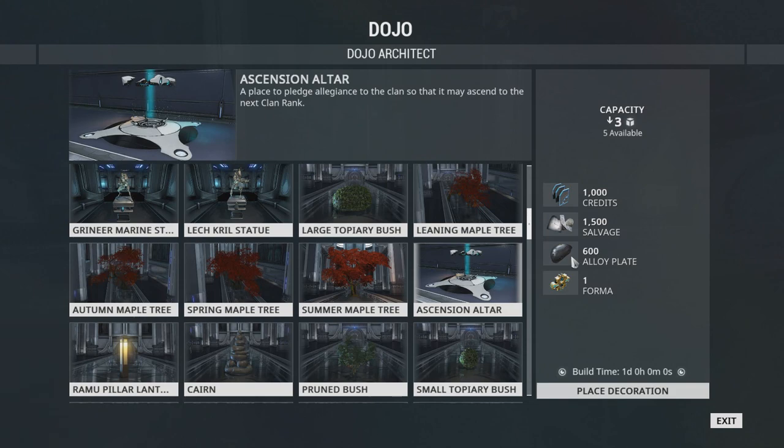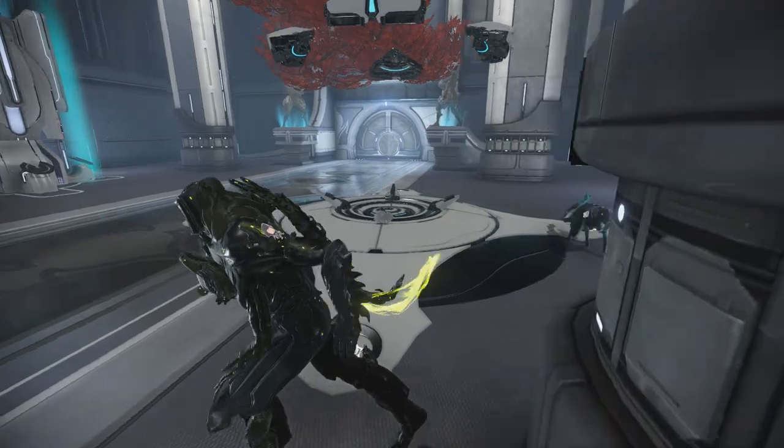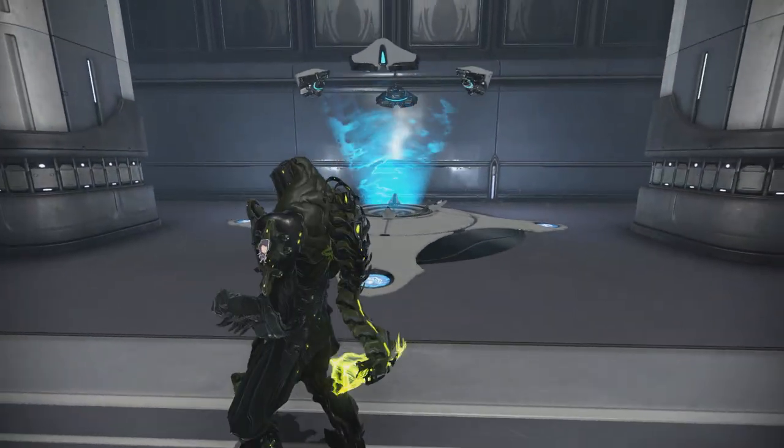You can build the Altar by accessing your decoration tab while in the dojo and selecting and placing the Altar anywhere within. Its creation will cost you 1000 credits, 1500 salvage, 600 alloy plate, and 1 former.